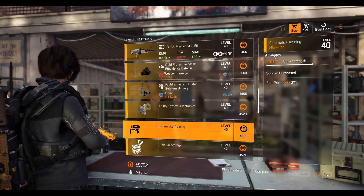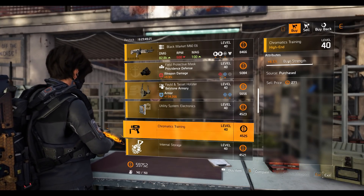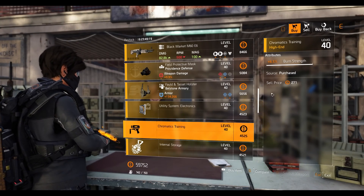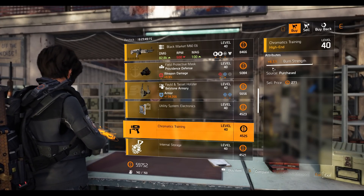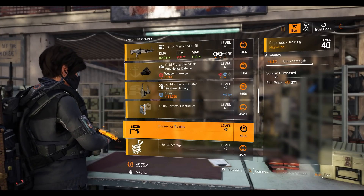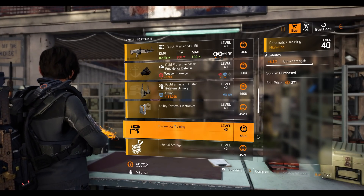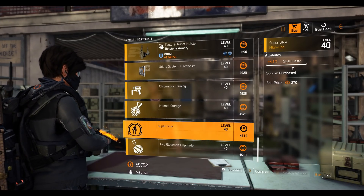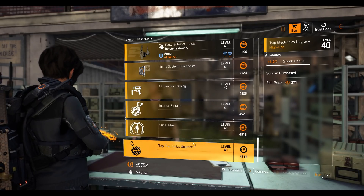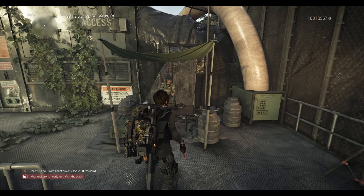The burn strength chem launcher mod is actually good — I always recommend buying this over damage mods for your chem launcher. If you're making a fire starter build, burn strength will make you do even more damage than the damage mod — that's how it works. Next, hive mod with plus four seeker charges, pulse mod at 4.7 skill haste, trap mod at 5.9 shock radius. That's it for this vendor.